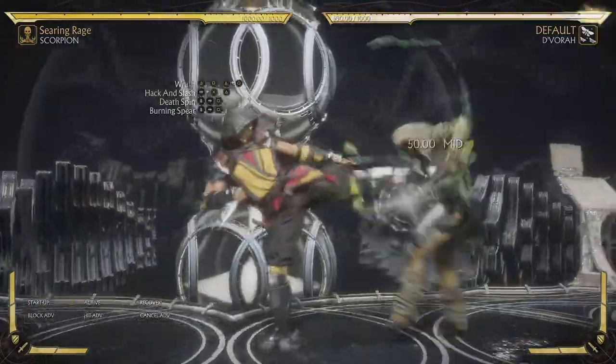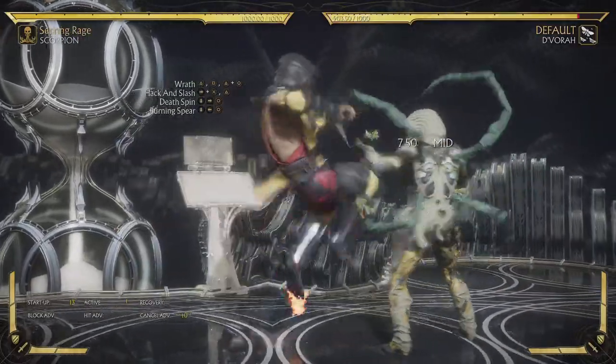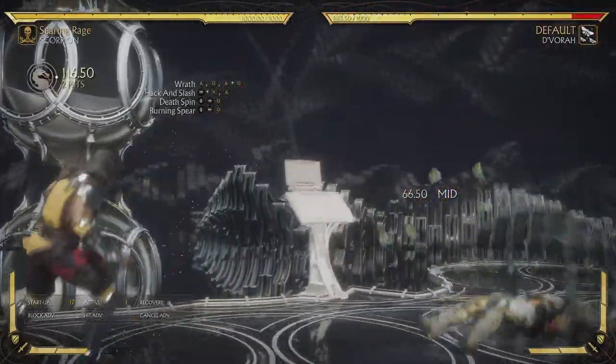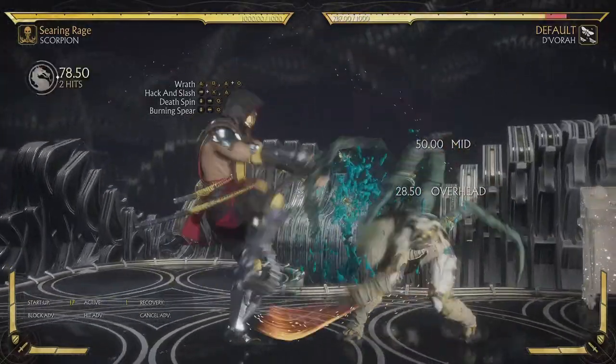Attack and Slash — you can hit confirm into the 4-3. Because as we said earlier this is pretty safe. So if you're really good, you could hit confirm the 4-3, but that takes some skill to do.